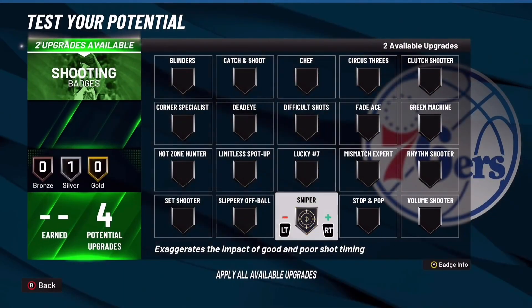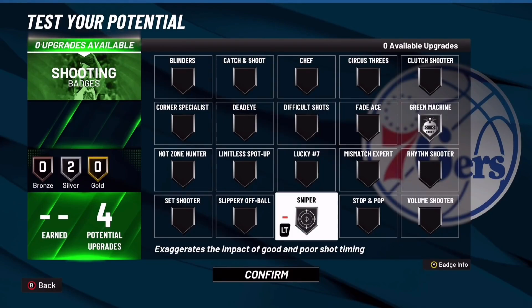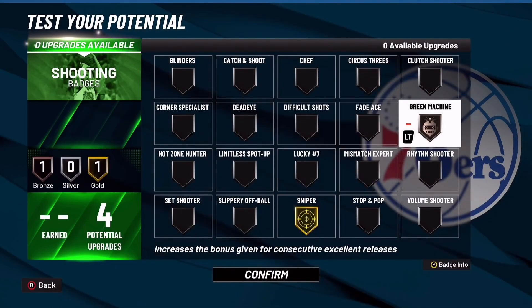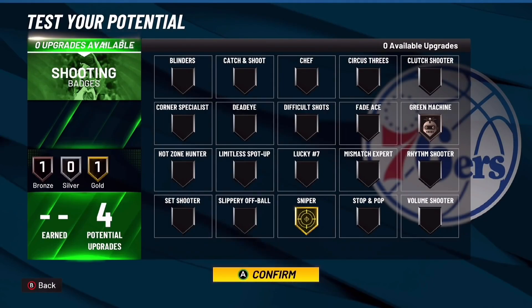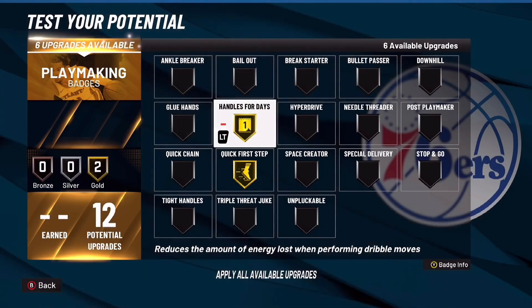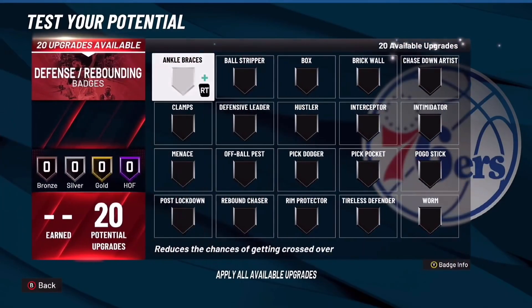For shooting badges, I only really run two: sniper and green machine. On my regular build I run sniper bronze and green machine silver, but now with the extra badge I'm running sniper silver and green machine silver — or I might put sniper gold and green machine bronze. You really don't need green machine this year to shoot consistently. Those are your shooting badges.